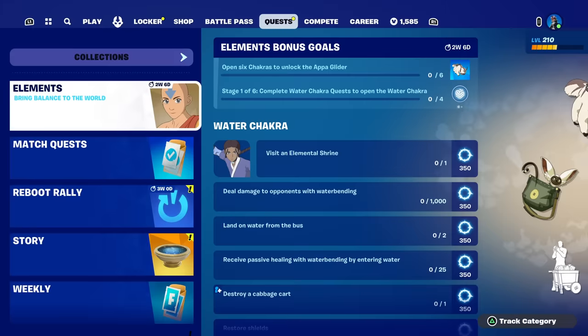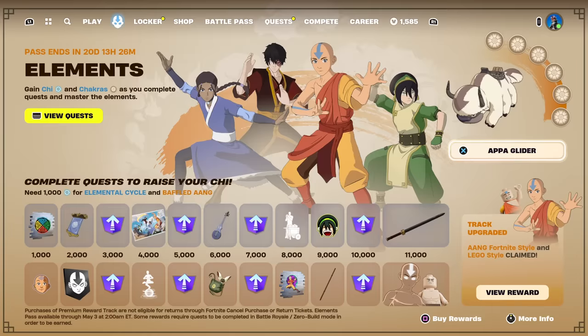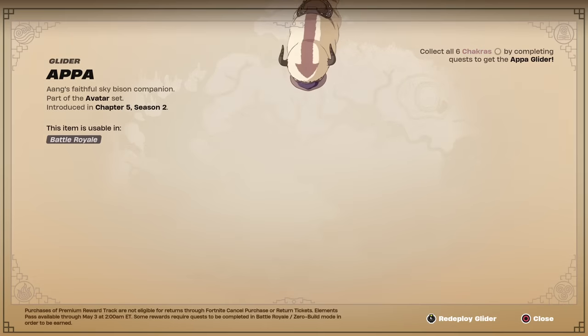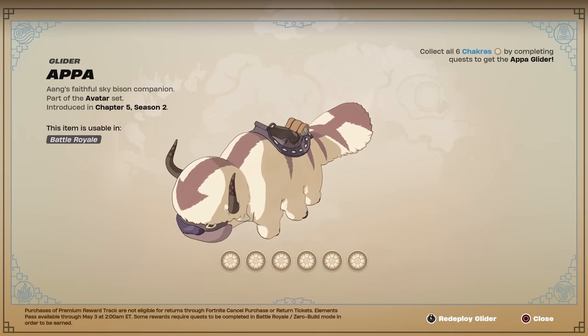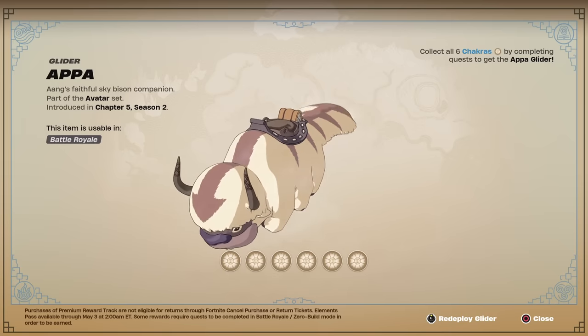Welcome to my Avatar Elements Water Chakra Challenge Guide. If we come to the Avatar Battle Pass, we have to collect Chakras in order to unlock the free Appa Glider, and you've got to complete six of those.